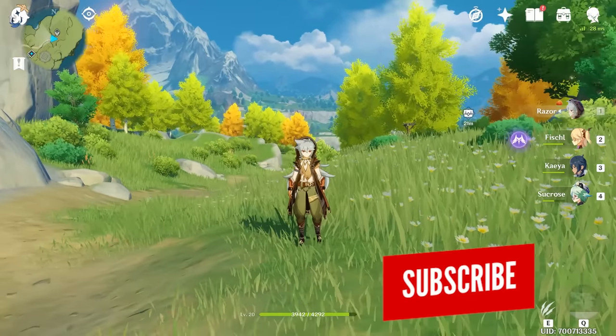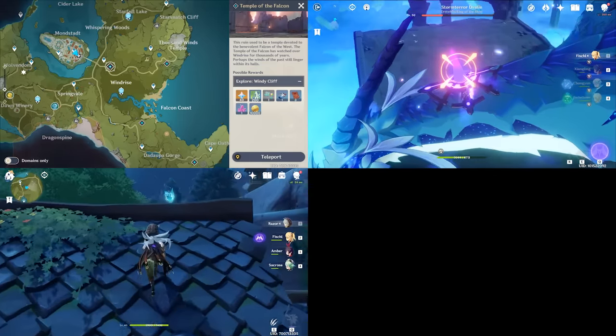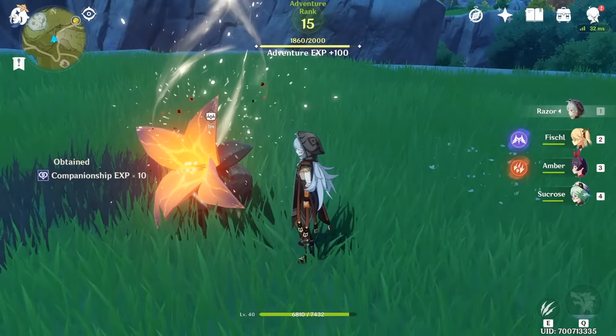In short, your roadmap to successful adventure rank leveling includes easy-to-miss dungeons, fighting weekly bosses, gathering Anemoculi in the Mondstadt region, and using fragile resin responsibly — so when you're at a higher adventure rank, you can cash them in for easy experience.